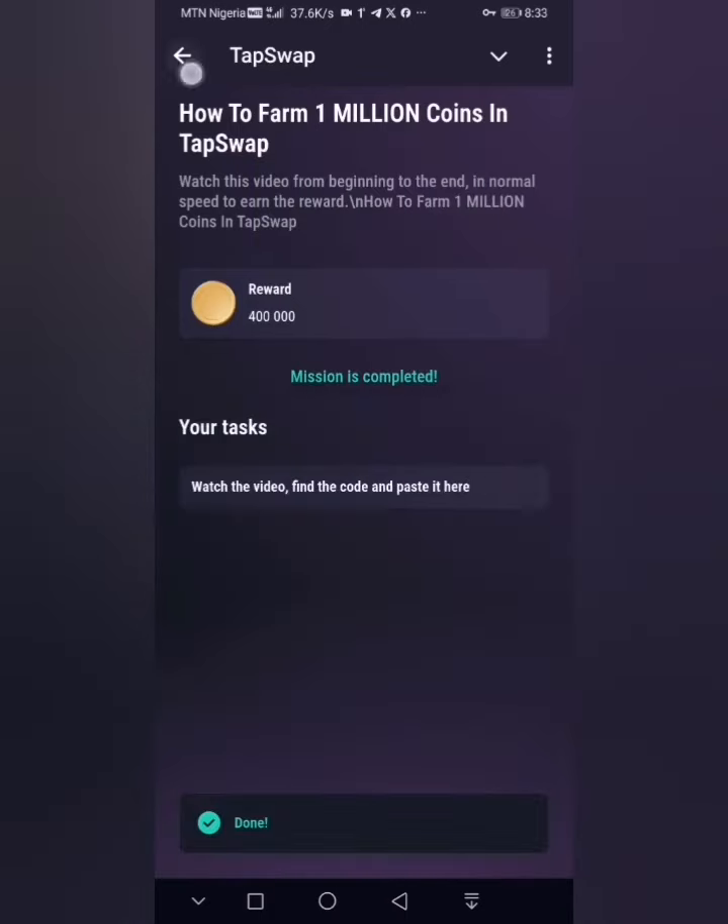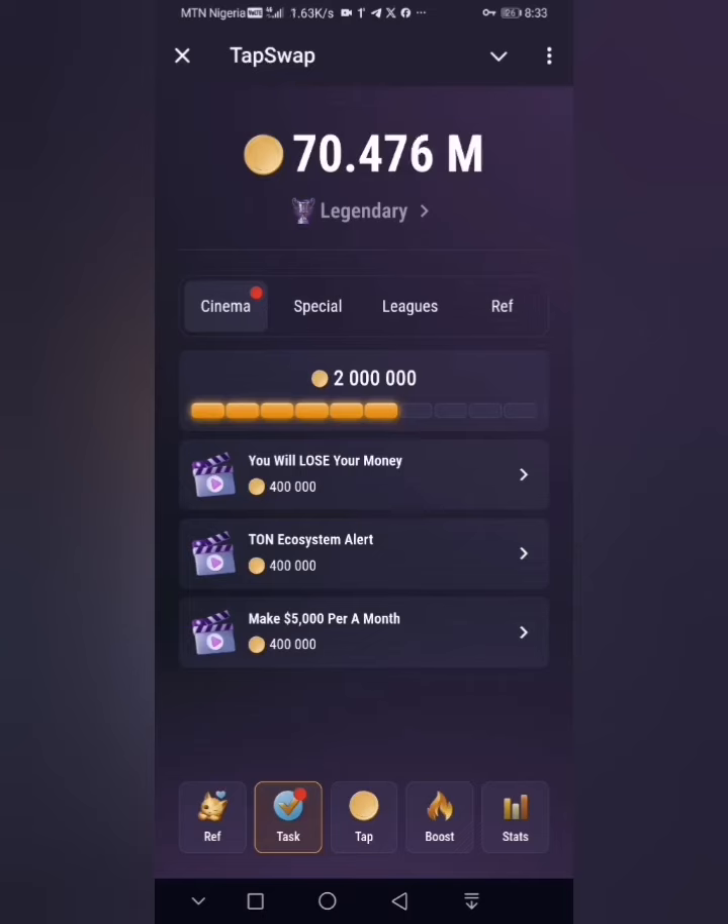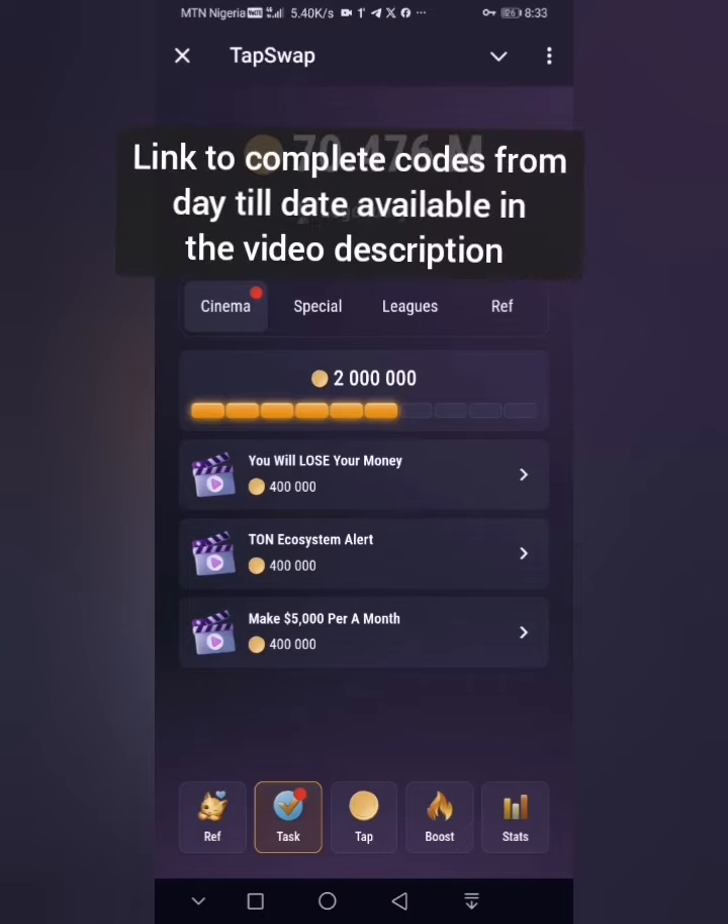To save you time, you can visit the website linked in the video description. You'll find a link where you can find the codes for all Tap Swap combos from day one until today.